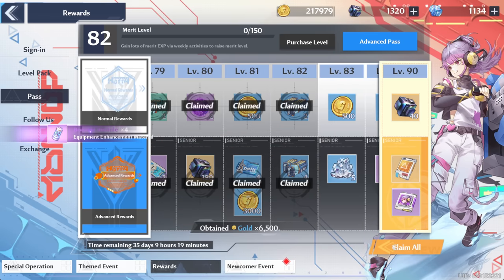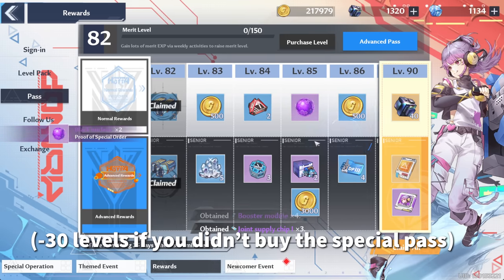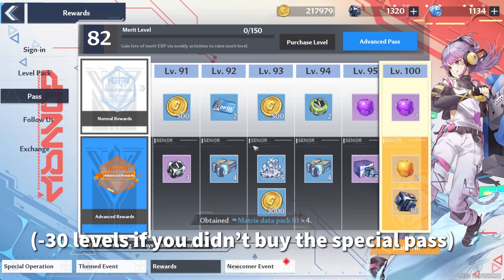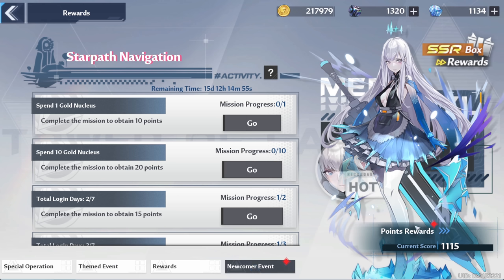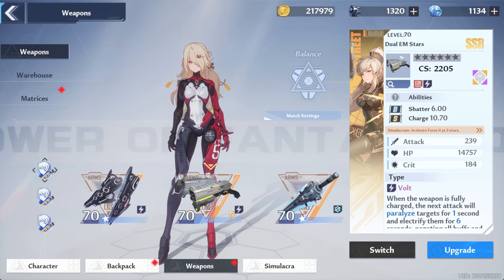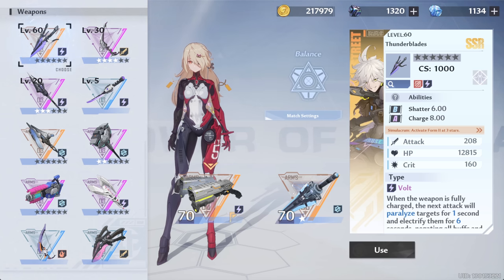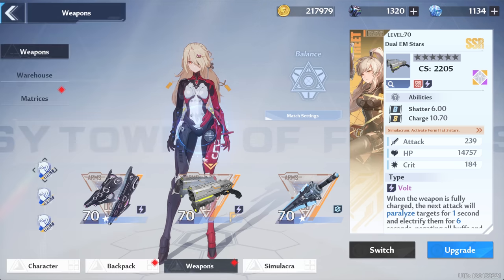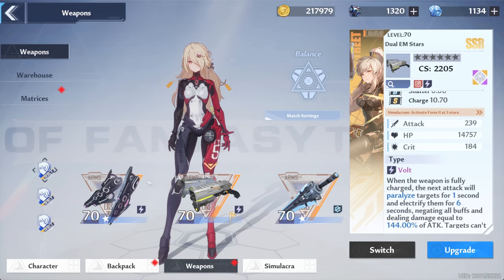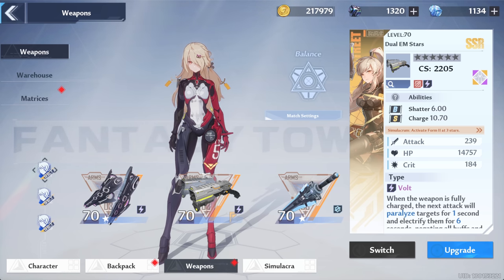How are we doing on the battle pass? We're at 82 — that's probably going to be pretty similar across the board as long as you're doing your weekly quests. Newcomer event we're at 11/15. I did want to talk about the SSR box — from the SSR box I chose Samir, the Dual EM Stars. Previously I was using Crow or Thunderblades, but Dual EM Stars is just so much better at zero star. I think Crow really picks up at three and six stars, so for now at least I thought Samir was the best option.